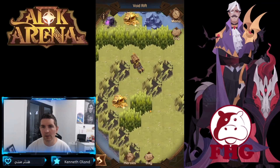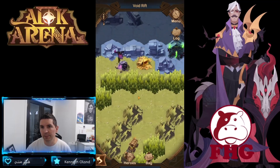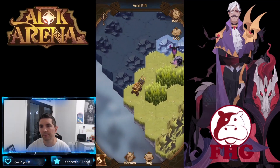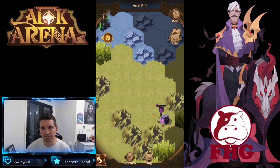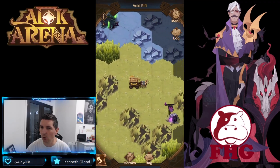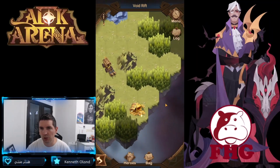Very easy on that one as well. We'll pick up our first chest here, move up to the left — looks like a dead end — then take out that camp. Not too bad on that one either. So far the loot's been pretty easy to obtain just clearing out these camps, but again no relics at this point. A couple more chests down here, and all the battles have been very, very easy.